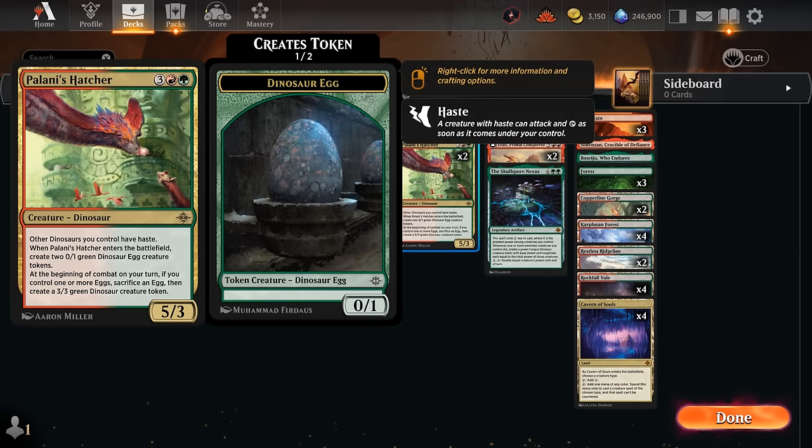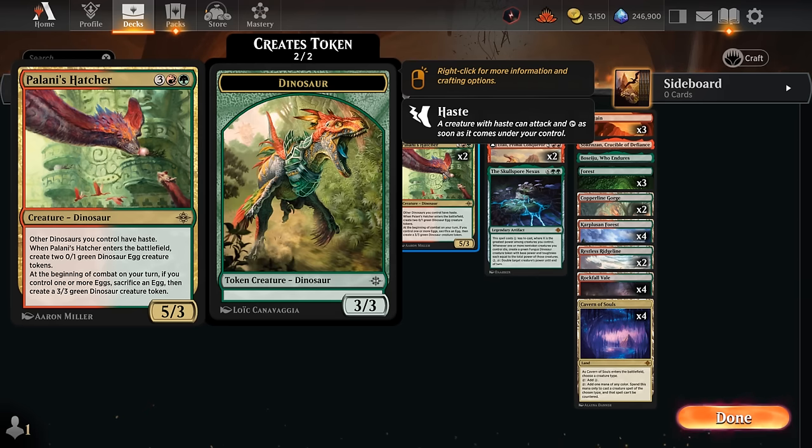We also have two copies of the Palani's Hatcher, which is a five-three. It says other dinosaurs we control have haste, and it also makes two egg tokens when it enters. Once each turn we can transform an egg into a three-three token, which can immediately attack thanks to haste. Setting up haste on our other dinosaurs in future turns will also be quite powerful.